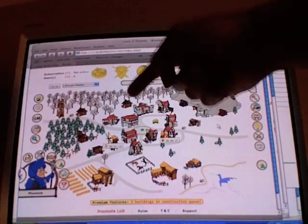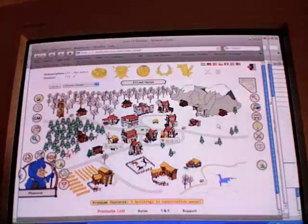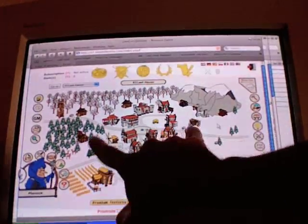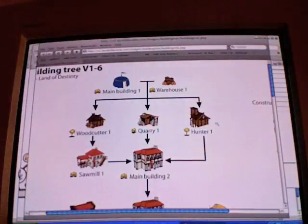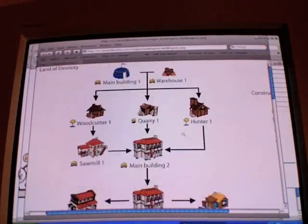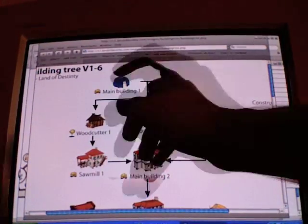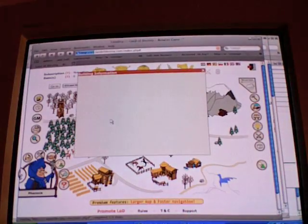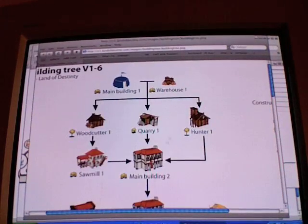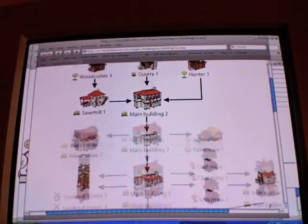You can get hunters and woodcutters in these three locations, and a quarry can go there or there. You can also build a well in either location for water later on — wells are way down the tech tree. You need woodcutters for a sawmill. Sawmills convert logs to planks, but you actually have to tell it how many to produce. Once you get all that, you can upgrade your main building.